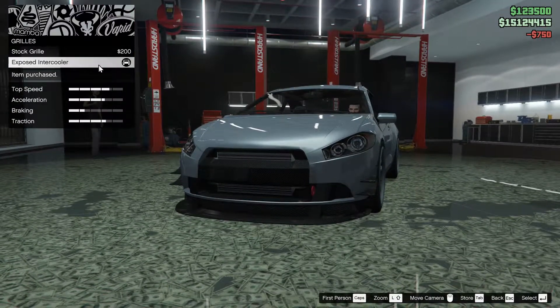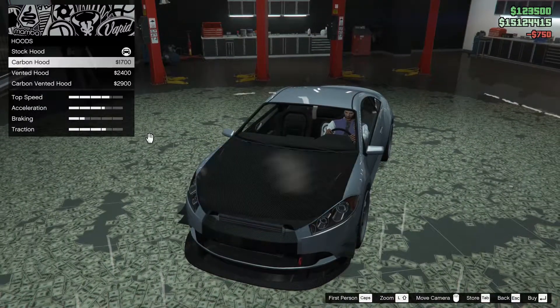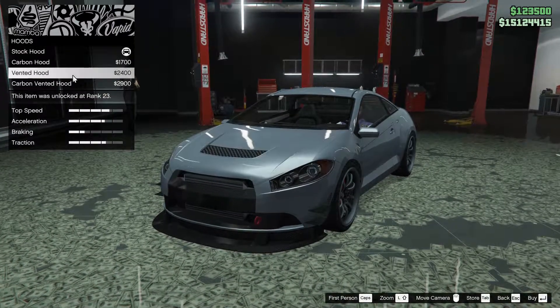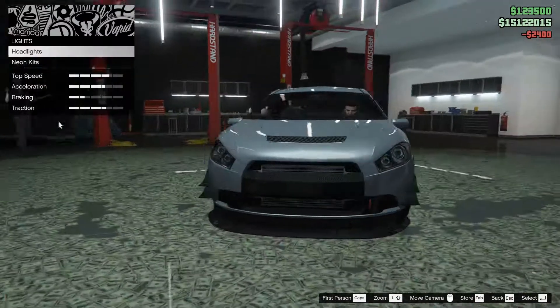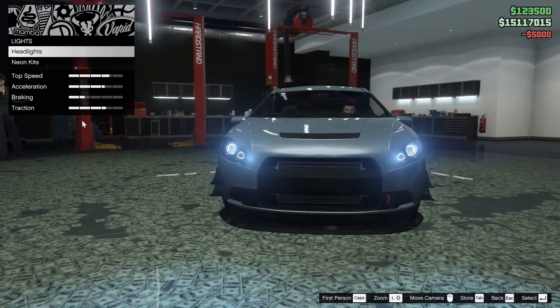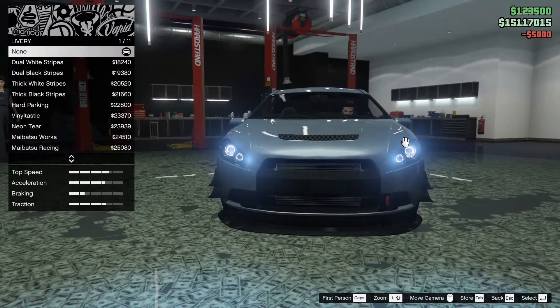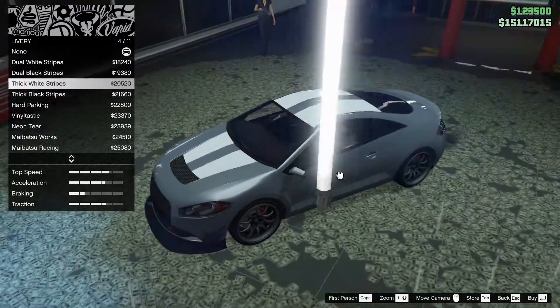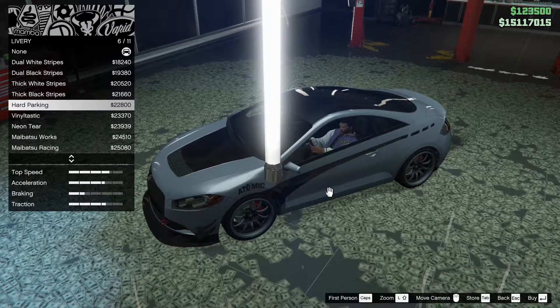Change the grill — I'm going to expose the inner grille. For the hood, you can get the vented hood, the carbon vented hood, or regular carbon hood. We're going to go with the vented. For headlights, we're going to go xenon. And for the livery, there are a few options you can do as well.